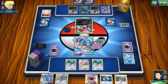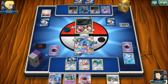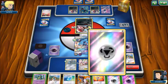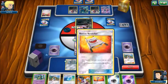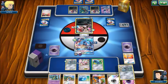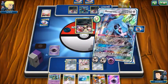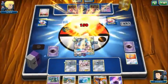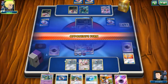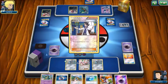Get Metagross down, Hala, get energy on. Use Rescue Stretcher — grab Metang — Geotech System — put energy on and skip, then Giga Hammer — boom! Nice. I've got another trick — Choice Band is great right now. They can't do anything. I'm so glad I played Bruxish EX — they can't use Dark Call GX on me, which means they won't be able to remove my energies. That would have been a waste of their GX attack.